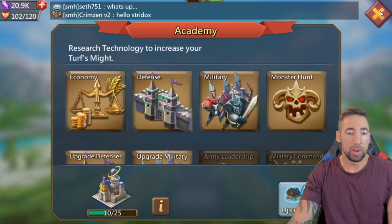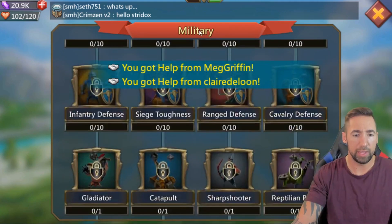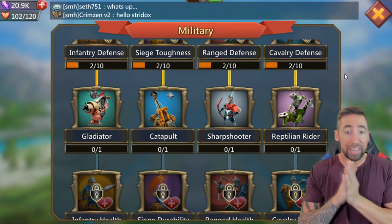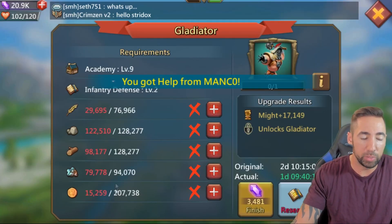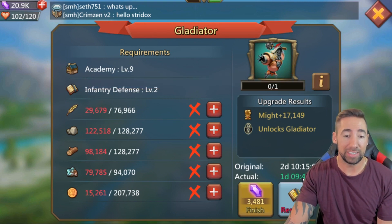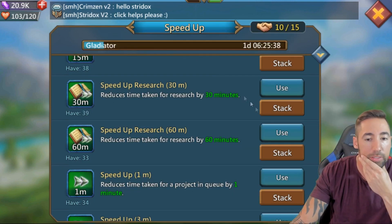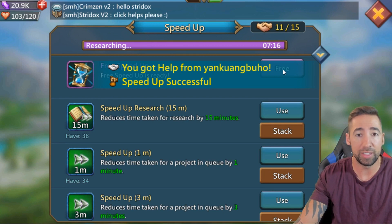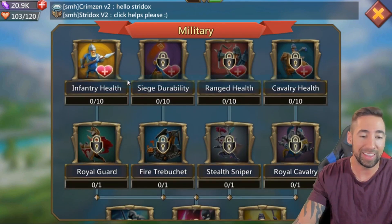Now that the economy side is kind of done for now, I'm gonna focus on getting my T2 troops — Gladiator, Catapult, Sharpshooter, and Reptilian Riders. We now have the T2s unlocked. It's gonna take a little bit of resources and time — one day and nine hours, which kind of sucks. Let's go ahead and begin these T2 researches and use speed-ups. Boom — T2 Gladiators are now finished. We can start working on infantry and then T3s, which requires Academy level 17.